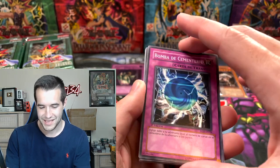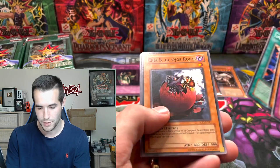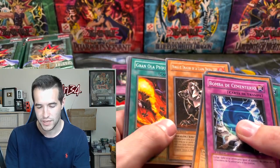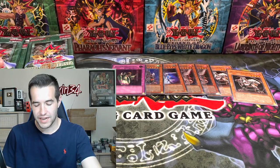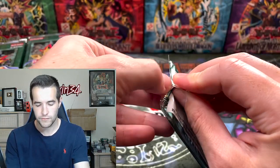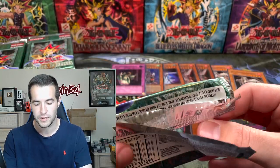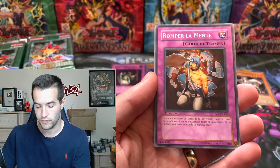Soul of the Duelist, Spanish, not Portuguese — it said Portuguese, my bad. Cemetery Bomb — whoa, some of these packs have damage on the cards. Let's see how bad it gets. Horus Level Four — it's a little bent on the rare unfortunately, so that's a casualty. Remember, if you want to enter the giveaway, like the video, subscribe to the channel, and leave a comment down below with your favorite card.